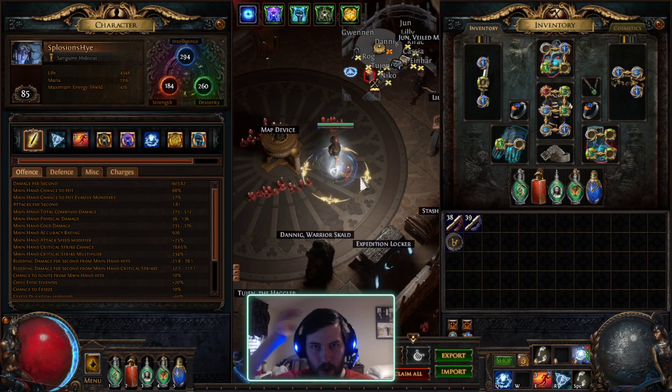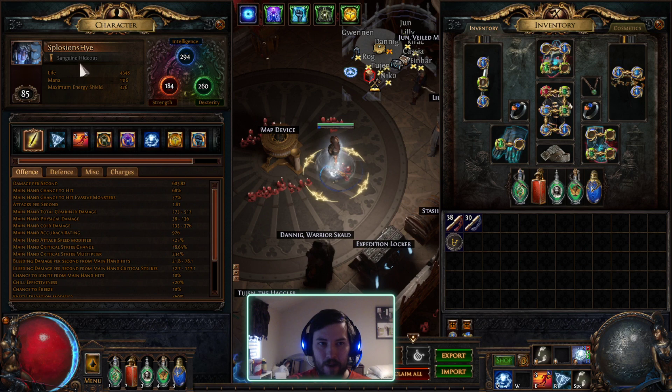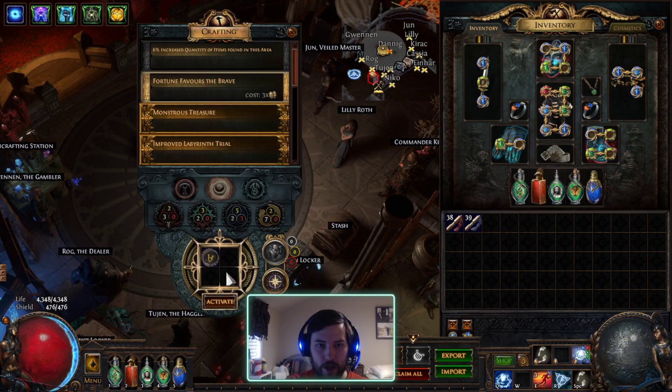Hello Exiles, this is Ryan from BehindEyesGaming and welcome to another Path of Exile video. In today's video I'm just going to cover how my league start went. I actually rolled dice to see what my league starter was because I didn't have anything planned, so I just kind of picked one at random. I landed on Occultist, started as Freezing Pulse, ended up settling on Winter Orb, and I'm just going to show the character quickly in a map.